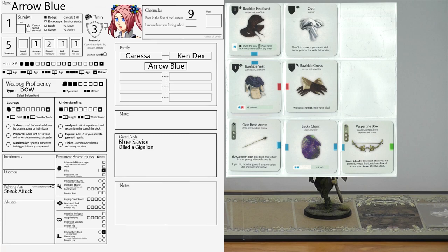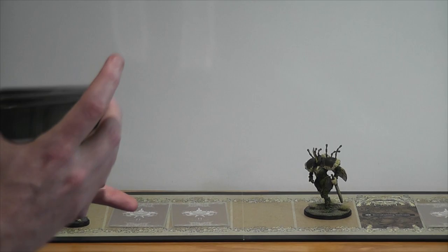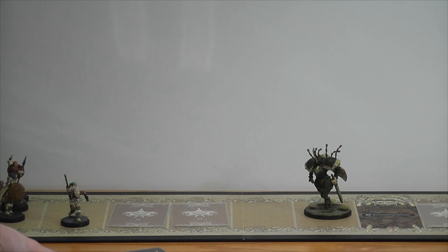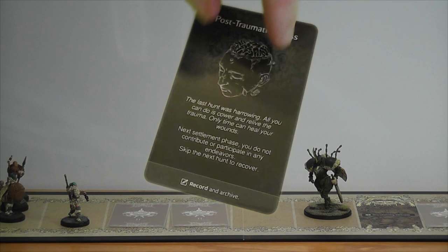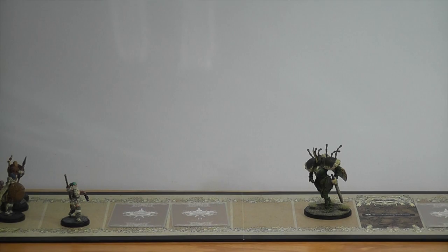So Arrow got herself a random disorder from the stupid random hunt events. She's got post-traumatic stress — next settlement phase, she does not contribute or participate in any endeavors, and she must skip the next hunt to recover. Arrow and her mom Caressa both skip hunts constantly. I couldn't take Caressa out this time either because she's also skipping — broken rib or something.